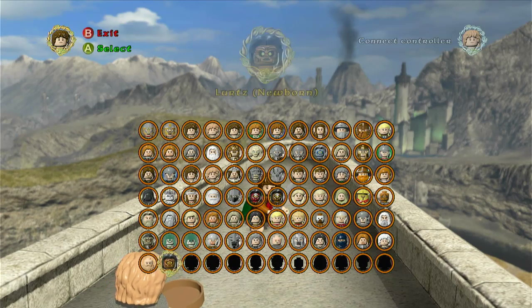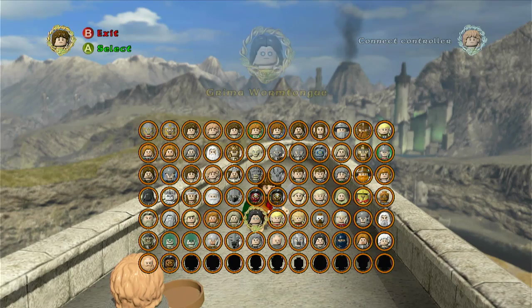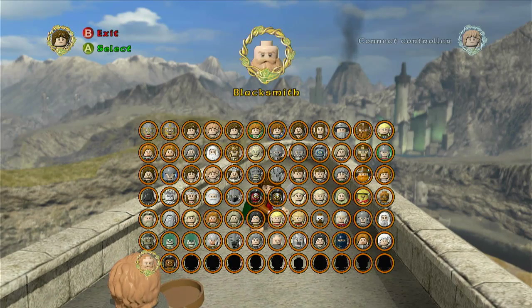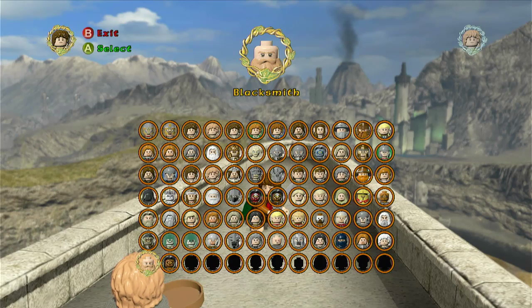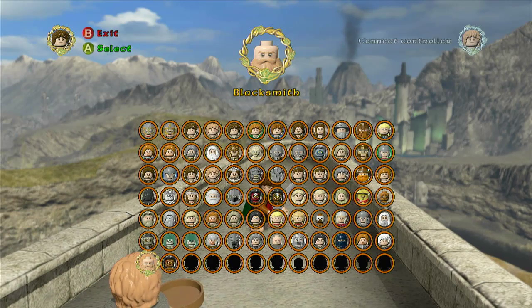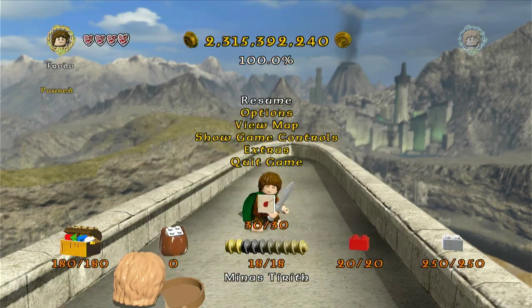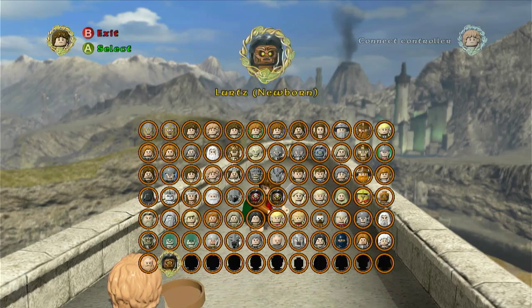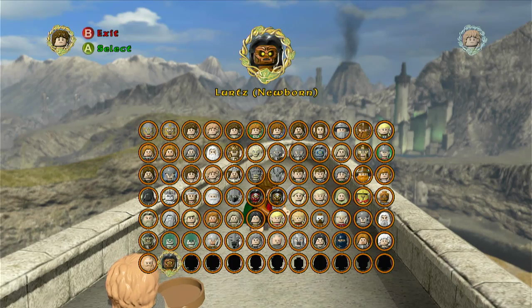Now, the last two characters here: we have Blacksmith and Lurtz Newborn. Pretty much everything after Sauron you unlock through the hub world, until you get to the Blacksmith and Lurtz Newborn. Blacksmith — you basically have to craft every Mithril item, and then you can purchase him, or I think he just becomes unlockable. You basically have to get all the Mithril bricks and stuff. For Lurtz, there are two ways to get him: via a cheat code, or you can basically get everything in the game, reload the file, and it will give you Lurtz Newborn when you load in again.